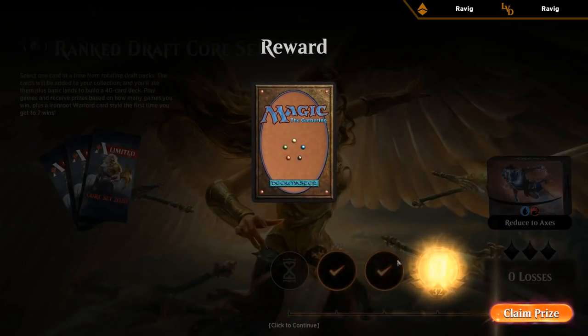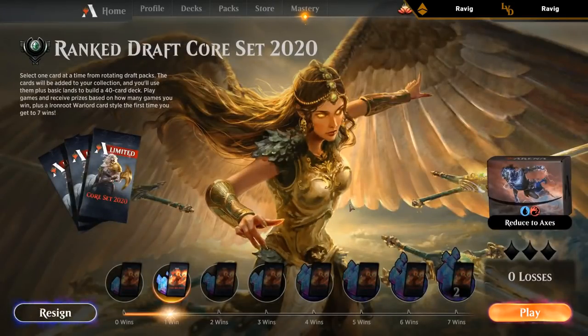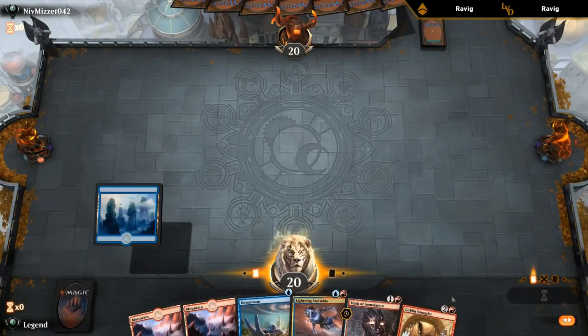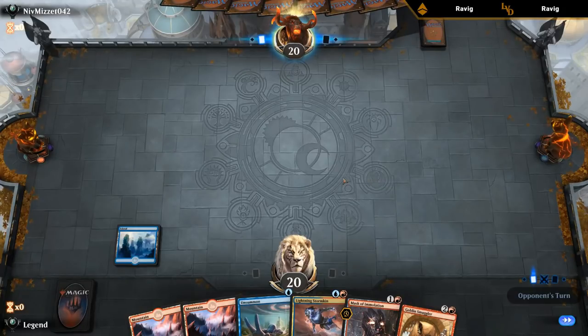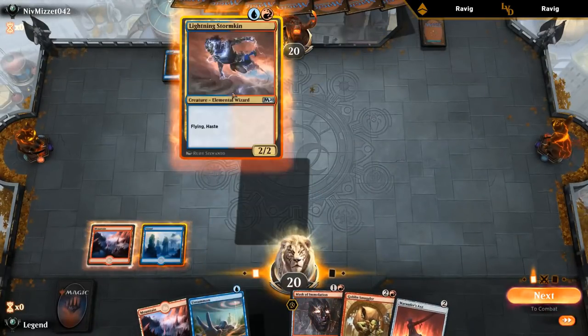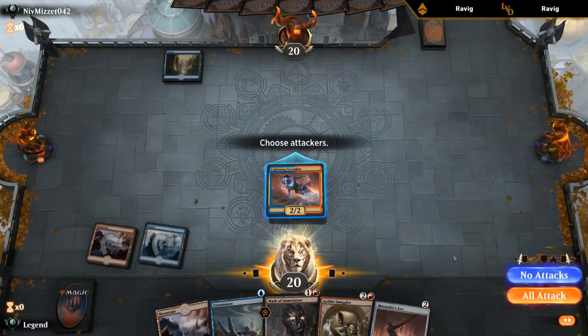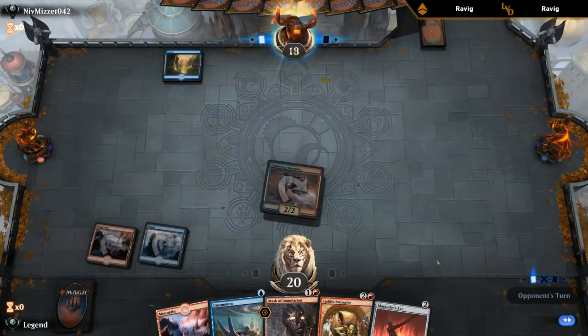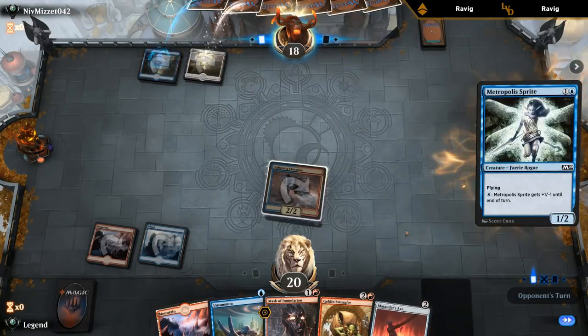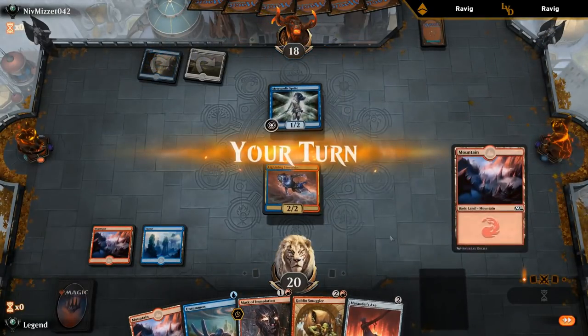You can see there how even though we were stuck on two lands, our deck still functioned pretty well. Our deck can play quite well with just two or three lands - eventually we want to get up to five for Reduce Ashes but we're not in a hurry. The name is beautiful. Sprites can just Smuggle and smash.